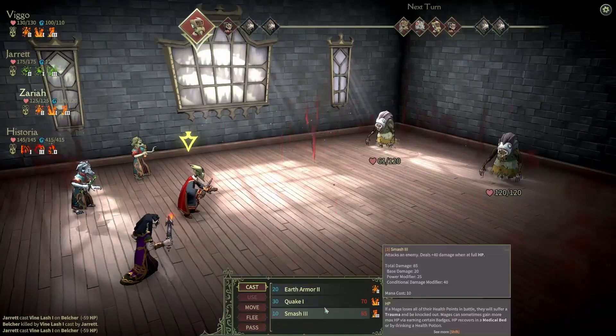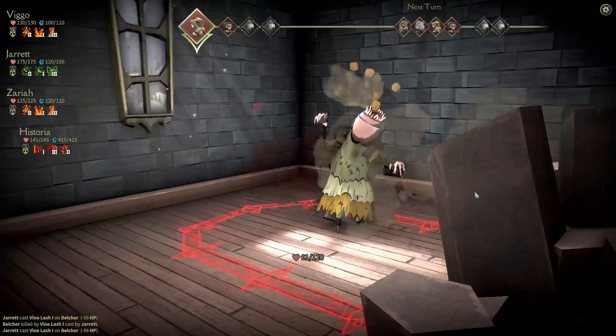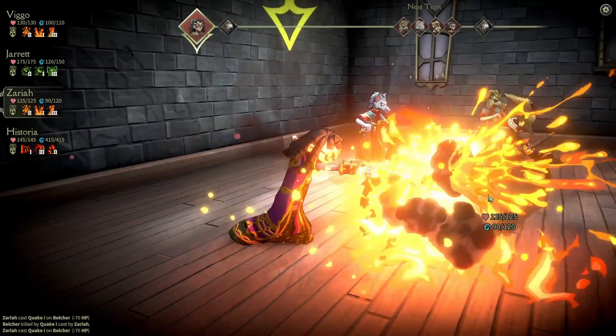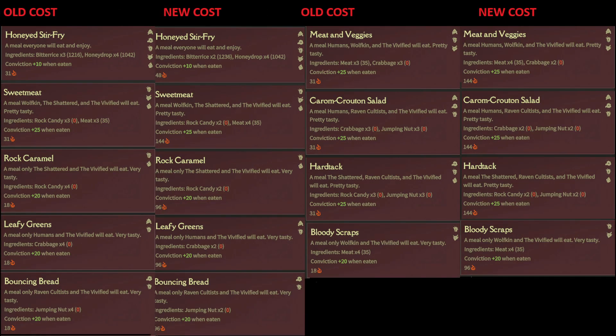Next, let's talk about the high-end food cost update. The patch notes state most high-end food now costs fewer resources, but takes longer to cook. This is true. I'm going to put up a graphic on the screen that compares the cost previously to the current cost, and there are some big changes here.